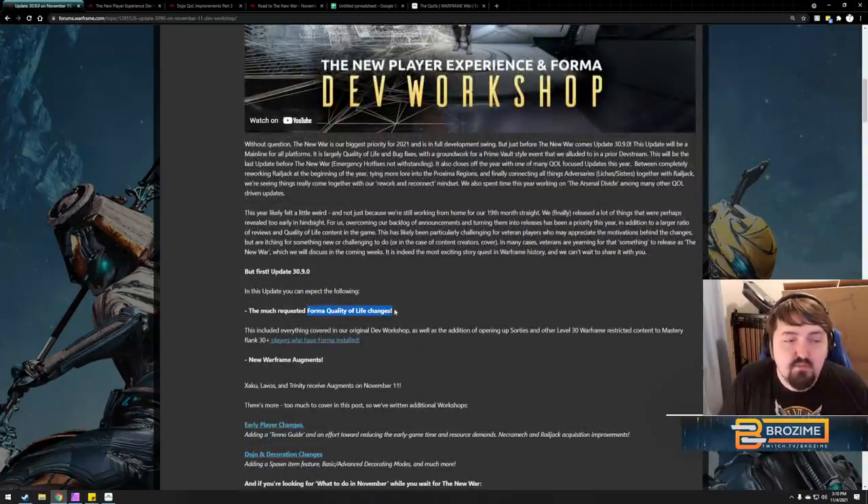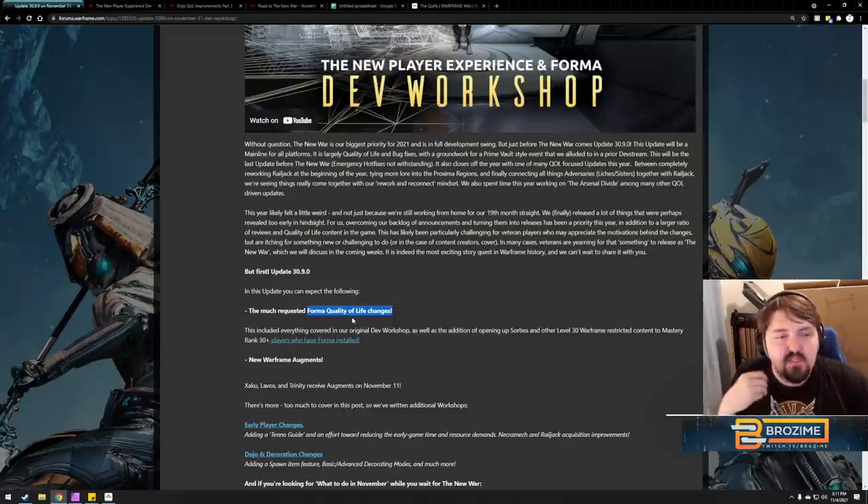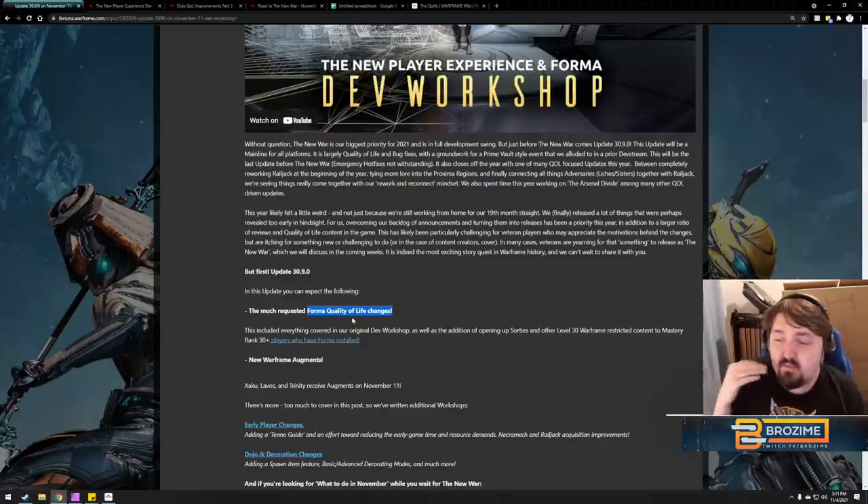First and foremost, we have the Forma quality of life changes. Everything we're about to talk about is coming on the 11th, one week away. Basically, whenever you Forma your Warframe, you're going to get abilities equal to your MR. If you're at least MR 10, when you Forma a frame you'll have all four abilities at at least rank zero, which is stellar — no longer being Inaros until you get your abilities back.